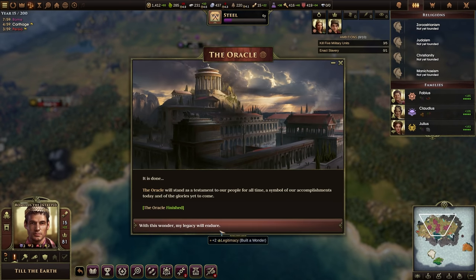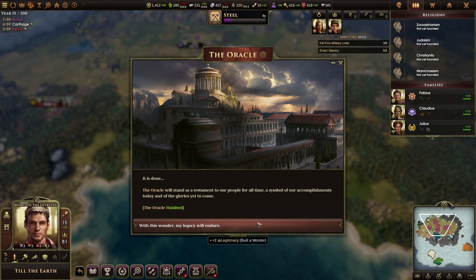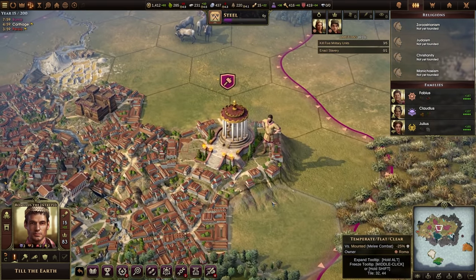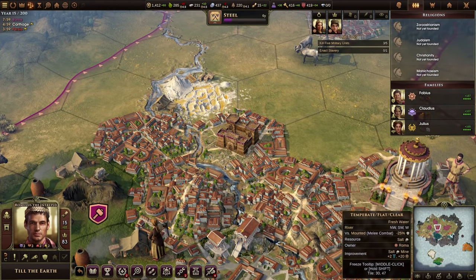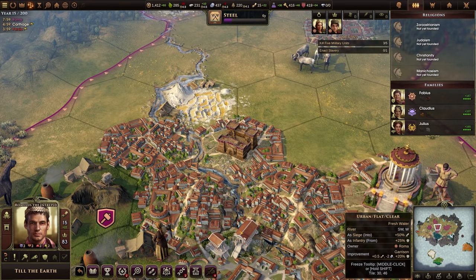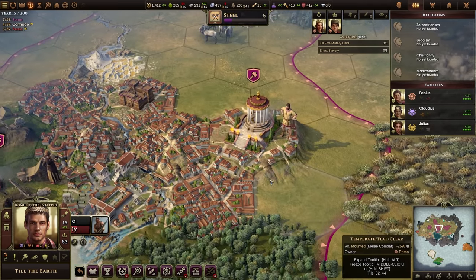We just built the Oracle, so this wonder gives me two legitimacy plus all the Oracle benefits: plus 4 culture, 2 victory points, 10 gold per year per religion, and a free agent in all cities. There's the Oracle now — that is the model of it. It looks fantastic. I love how the cities look. Back when I played this game originally some of the art assets weren't fully developed, but now it looks really really well developed.